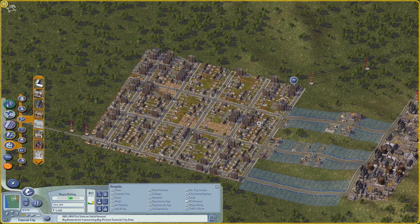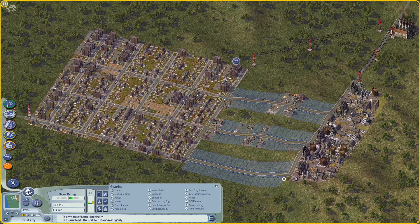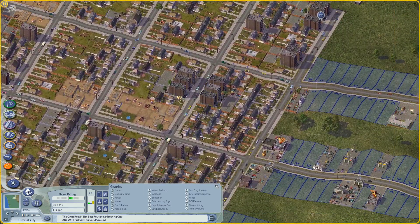Before we dive in, I want to show you what order of priorities you should have with a young city in terms of what services you offer and what kinds of desirability factors you offer. But first let's quickly go over the various desirability factors for residential, commercial, and industry.